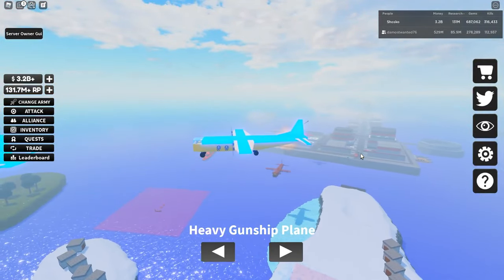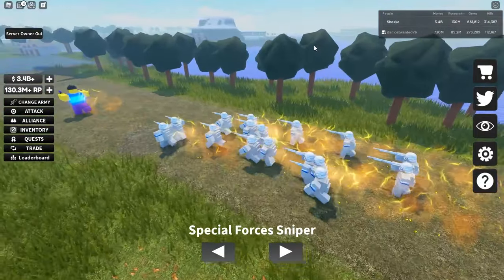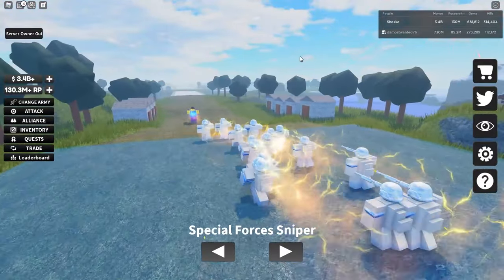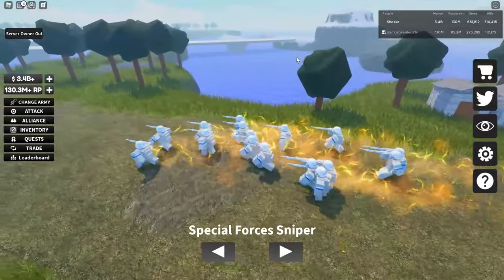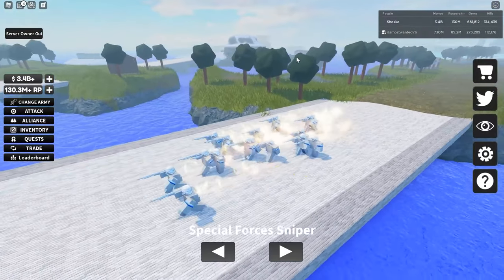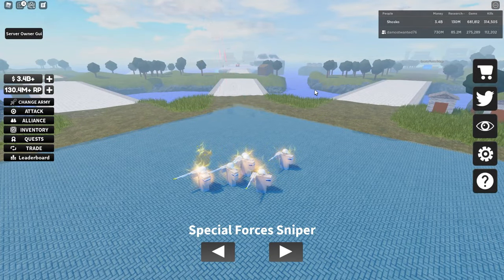Moving into noob infantry, the first one I want to talk about is the insanely broken Special Forces Sniper. In my opinion, this is easily one of the best infantry noobs. Once you get this, you pretty much use it until you get the unit I'm going to talk about after. Its speed is great, its health is a little bit low, but it has such high damage and amazing range that it makes up for its low health flaws. You can pretty much shred anything right out of spawn. When these units spawn from your base, they can shoot enemy units in the adjacent diagonal lanes without any problem. It can farm pretty much any mob from a huge distance — it's the only mob I have 100,000 kills with.